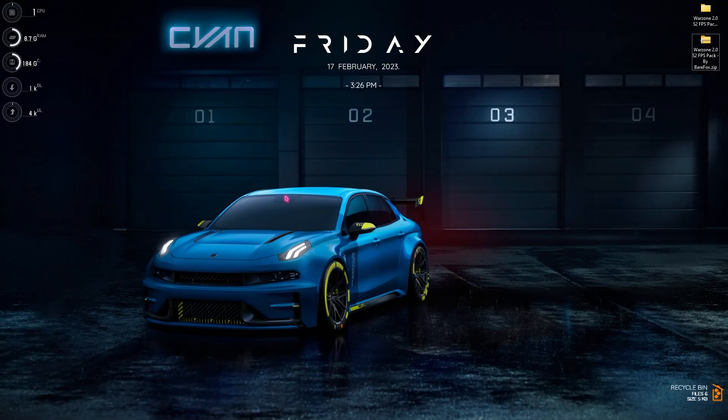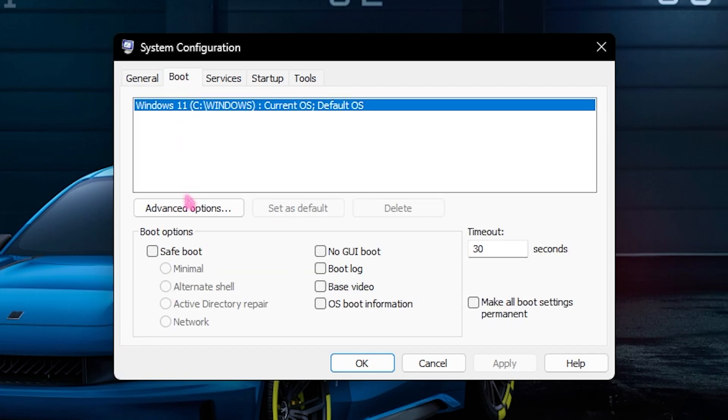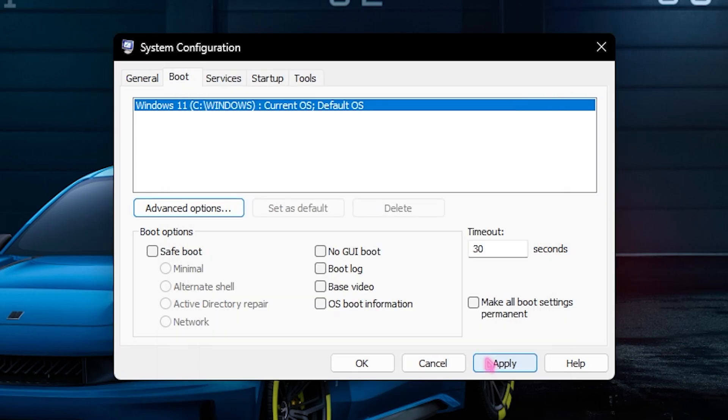The next step is System Configuration. Search for System Configuration and when the window appears, go to the Boot section, then Advanced Options. Click on Number of Processors and choose the maximum number of processors available. This will optimize your computer's boot time and also help your game FPS in the long run. Click Apply, then OK.